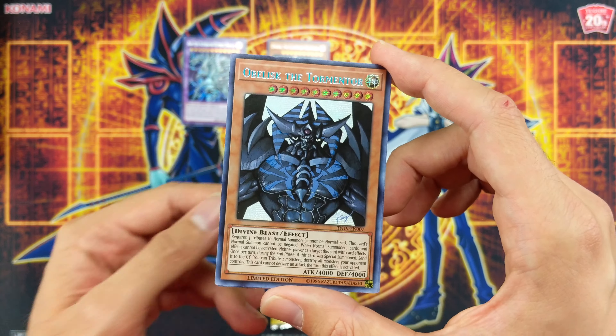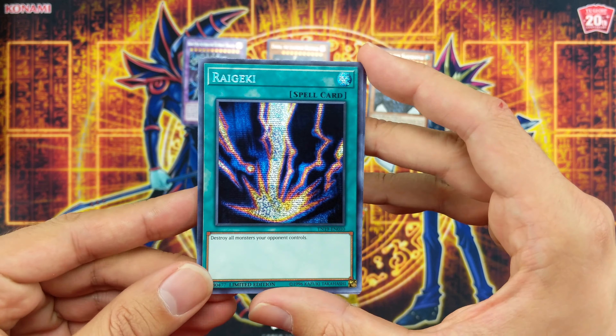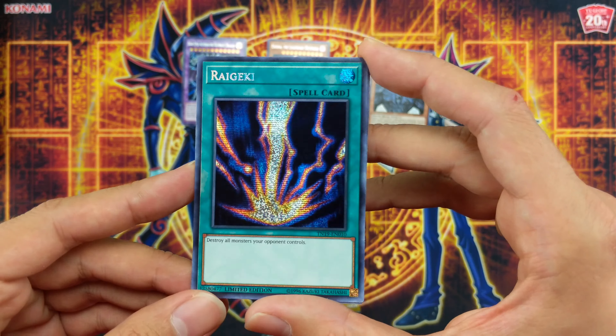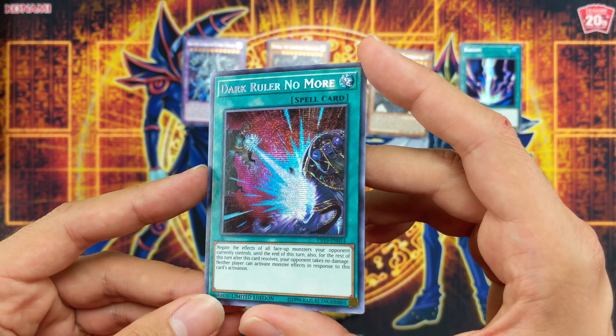Then we have Obelisk the Tormentor — Kaiba's God card. Raigeki as a parallel secret rare, super rare — amazing. And Dark Ruler No More.